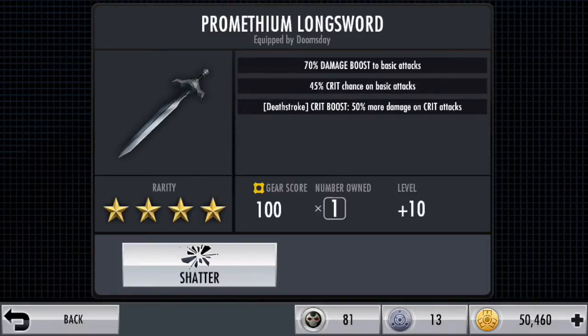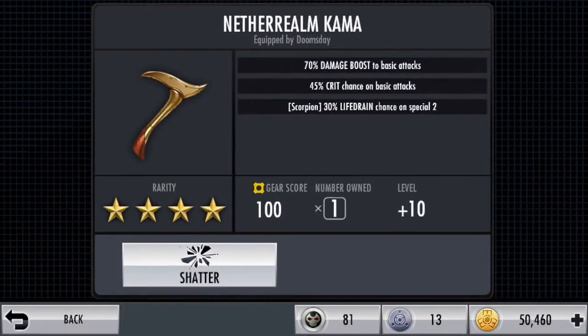This is the same again — 70% damage boost, 45% crit chance. That's all he gets. And again, 70% damage boost and 45% crit chance.